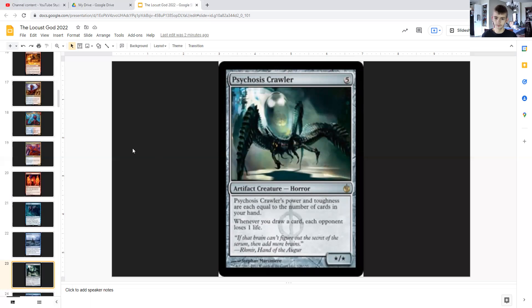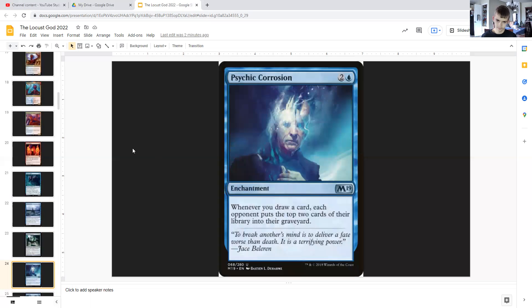Psychosis Crawler: for five generic, it's an artifact creature horror whose power and toughness are each equal to the number of cards in your hand. Whenever you draw a card, each opponent loses one life. So as you're drawing cards, your opponents are also losing life and this thing is getting bigger and bigger.